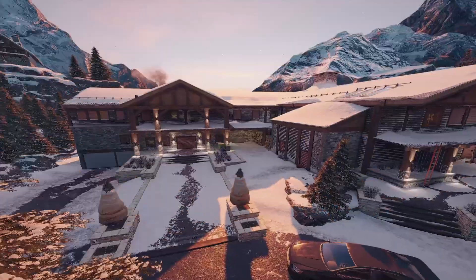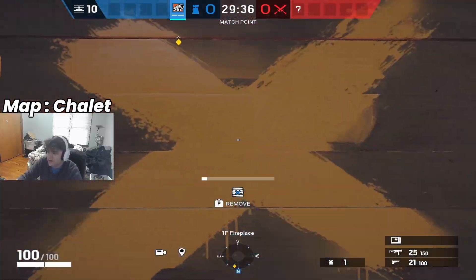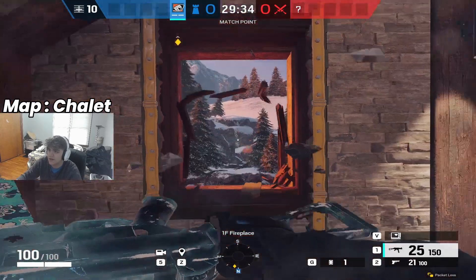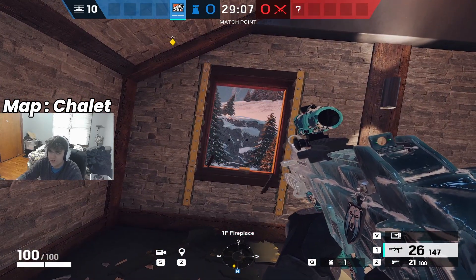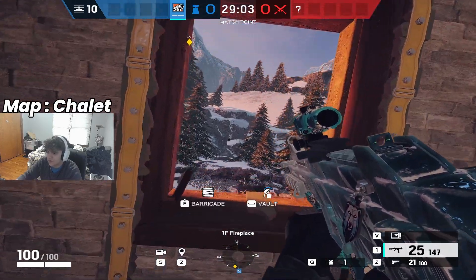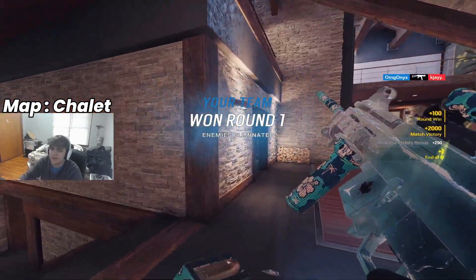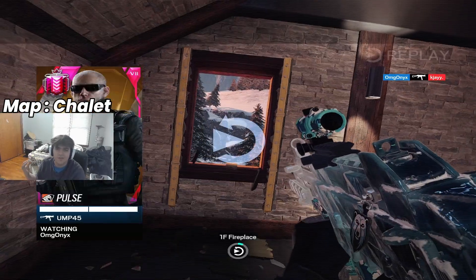Our next one is on Chalet at the fireplace window. You're going to open this up right as the round starts so they can't hear whether you're going to break the glass or not. These guys love to rappel on the right side of library, so you're just going to hop out whenever you think and get your kill.